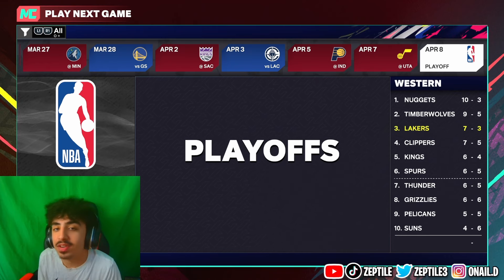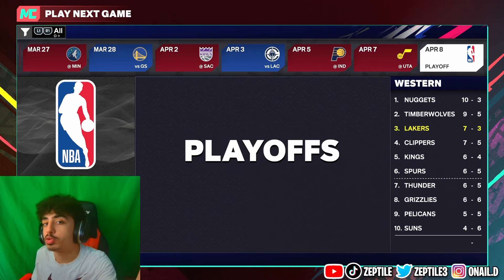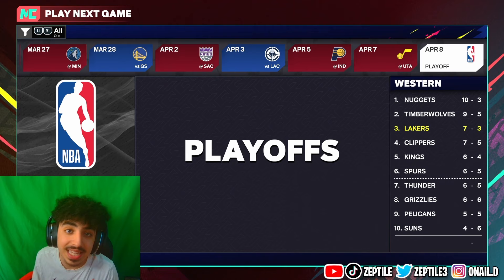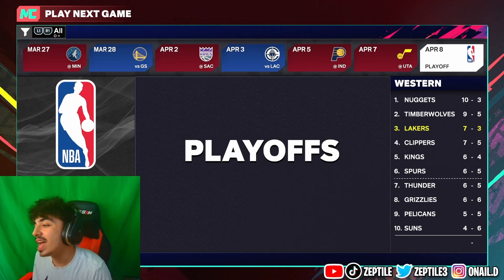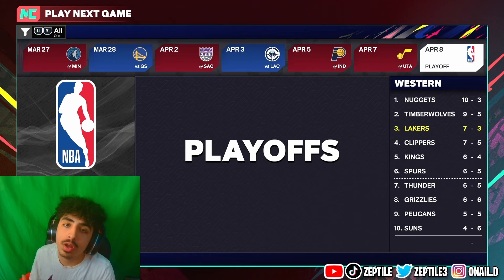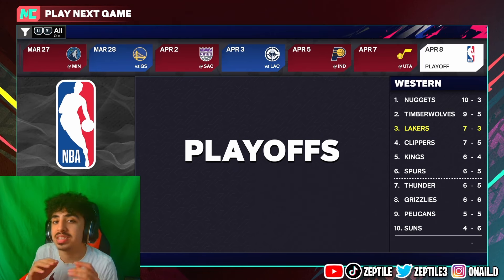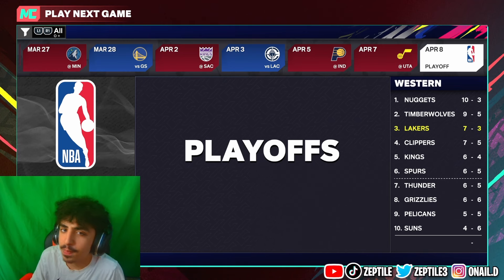After you win the finals, you're going to get a lot of GOAT points and should get the shorts right off the bat. After that, start the next season. Do the same thing with the key games, win the playoffs, win the finals, and you'll get even more GOAT points — you should unlock the jersey. Win another one and you get the golden shoes. Do another one and you get the goat head. Remember, the double rep does not work anymore — it is patched.